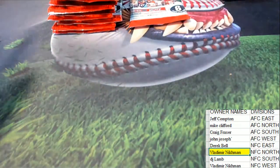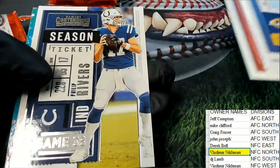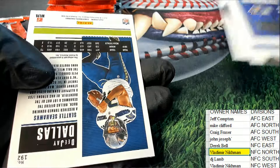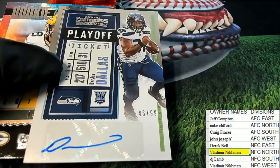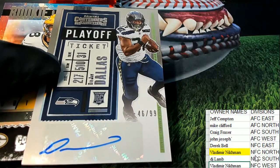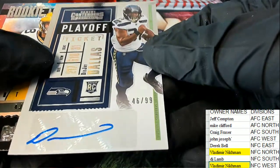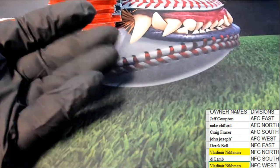Matt Ryan MVP. Jake Fromm, rookie of the year, for the AFC East — Buffalo Bills. Autograph number two goes to Seattle, AFC West. Ho ho! Nice running back rookie card for Vladimir, numbered to 99. Congratulations — way to go Vlad! Doing really good there with your second autograph out of five in the break. We pulled two autos.